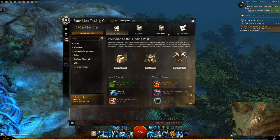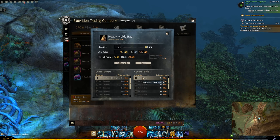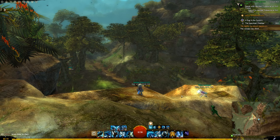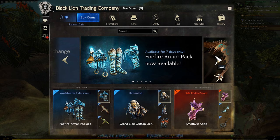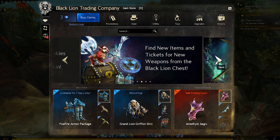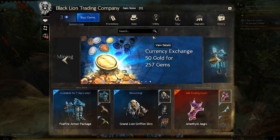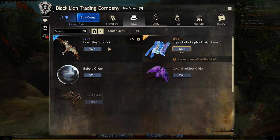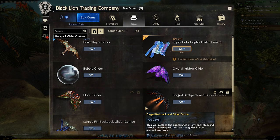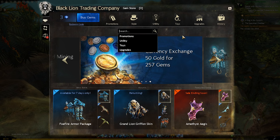Off of the trade post, let's talk about the gem store for a little bit. This won't be a detailed overview of everything currently in the gem store; rather I'd like to point out some of the convenience items you can pick up here. If you've exited out of the trade post just hit O again to bring that UI back up. The gem store is actually the default for this, so you don't need to click any tabs, and while it's separated into several categories I'm just going to cover a few items I think are most worth your money or gold.